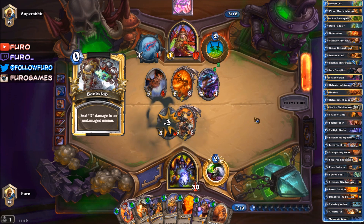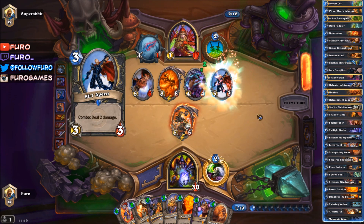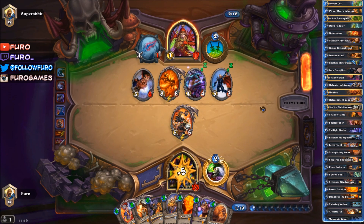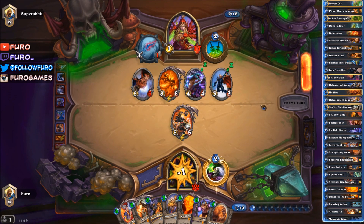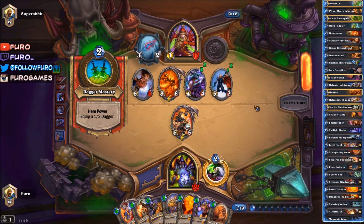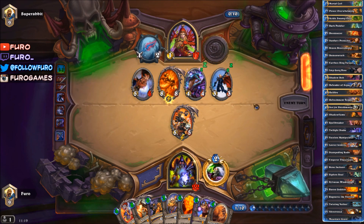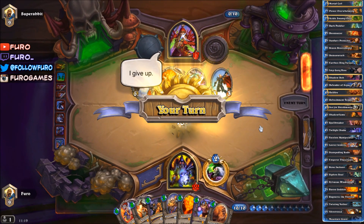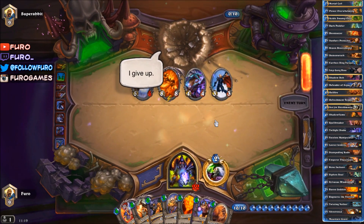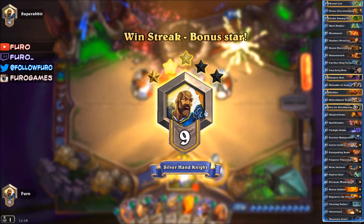Backstabbing the Farseer. Just hitting the face. Okay, so we only need to draw the Faceless Manipulator. Give it to me — and he's giving up. Why? Okay, he's lost anyway.